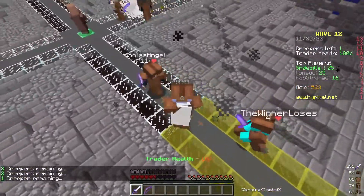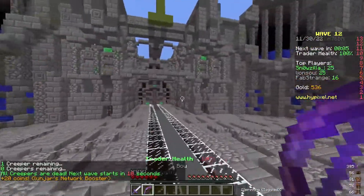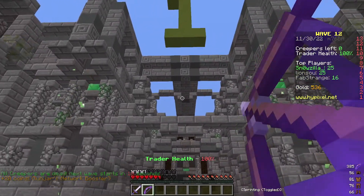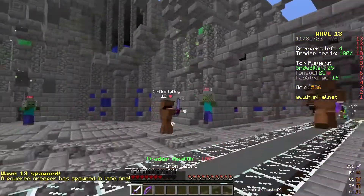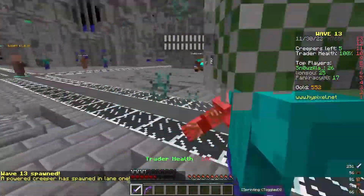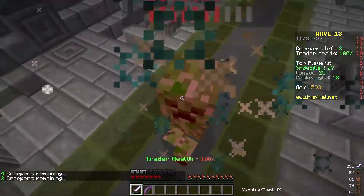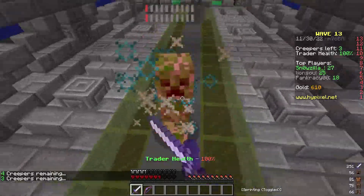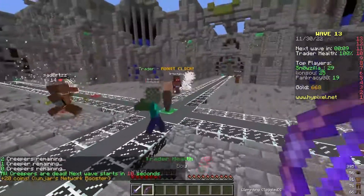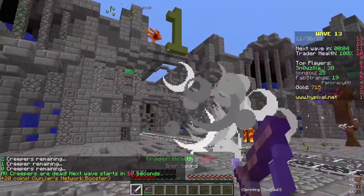What wave is it, somebody tell me — I don't know. Next wave: two, one. It still doesn't tell me the wave but you know it is what it is. Alright, you get that creeper, I get this one. Gotta jitter click, use the finger muscles or wrist muscles — whatever they are, they're muscles. Oh my god, I need this thing to stop bugging out.